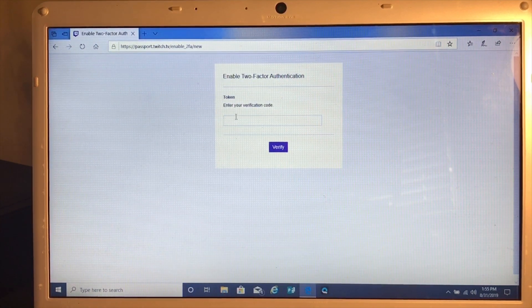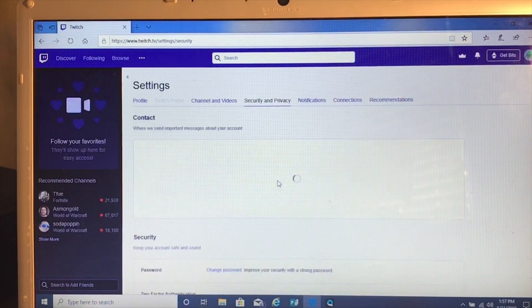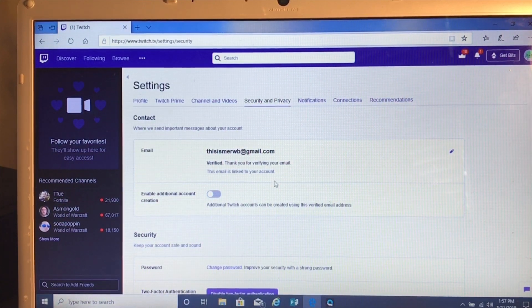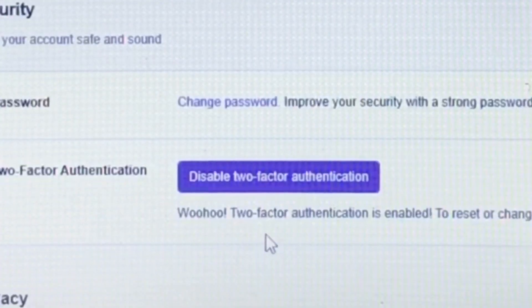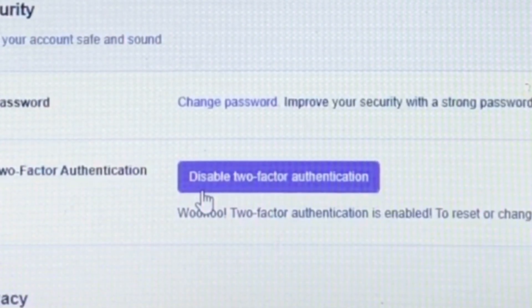Then you will just hit Verify. After that, once you verify, it will enable two-factor authentication. You will go to Security and Privacy, and the purple banner should now say 'Disable Two-Factor Authentication,' which means it is enabled.